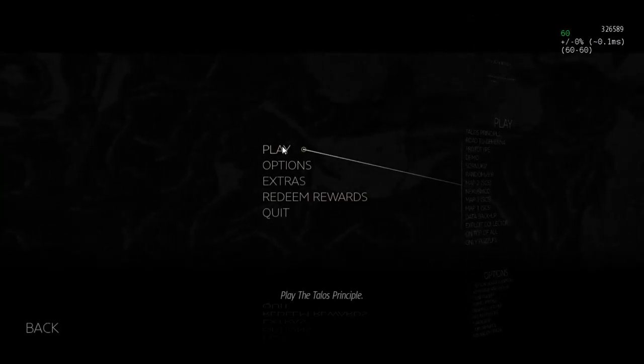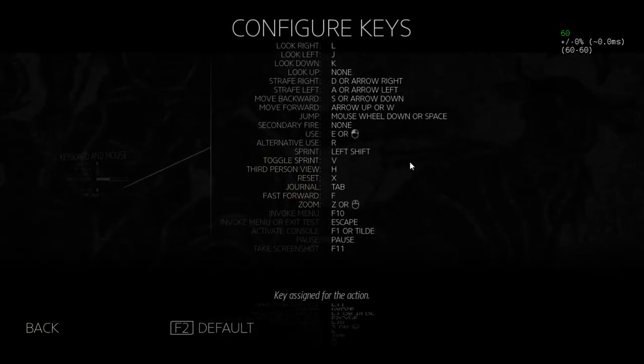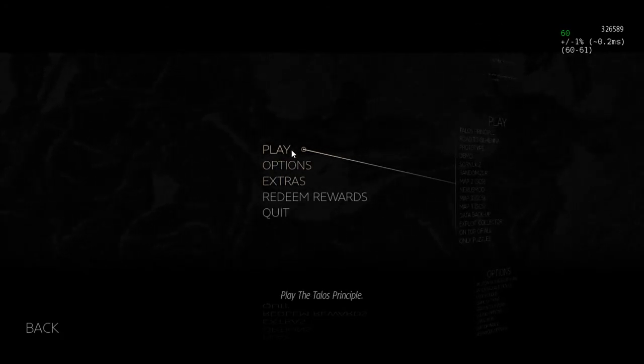One more thing from the rules: there is a fast forward function, and fast forward is banned. Just don't do it. If you accidentally hit it, that happens — it doesn't totally invalidate a non-world-record run, but if you're going for world record pace and you hit fast forward, it won't be accepted. A cool thing to do is to unbind F so you don't have to worry about fast forward at all.